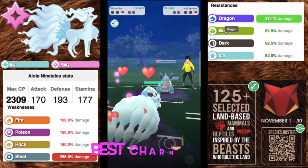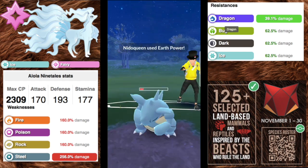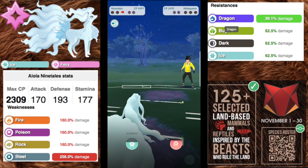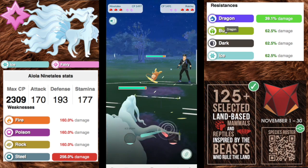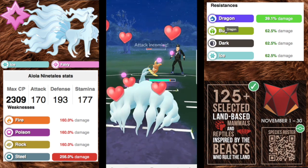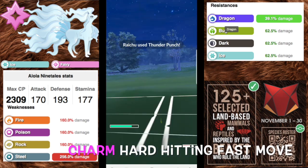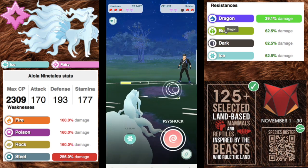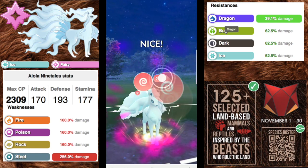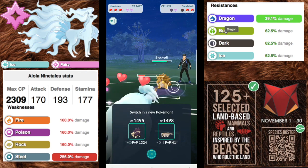Next we have Alolan Ninetales, an ice and fairy type Pokémon with an attack of 170, a defense of 193, and a stamina of 177. It's going to be weak to fire, poison, rock, and steel — with a double weakness there. On the resistance side we're resisting dragon, bug, dark, and ice, with a double resistance to dragon.